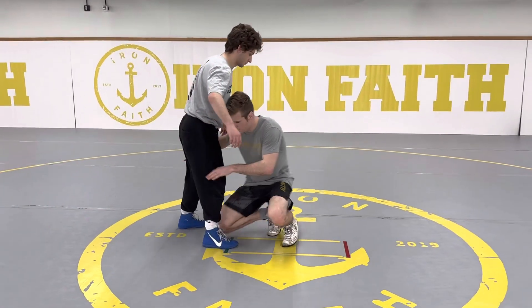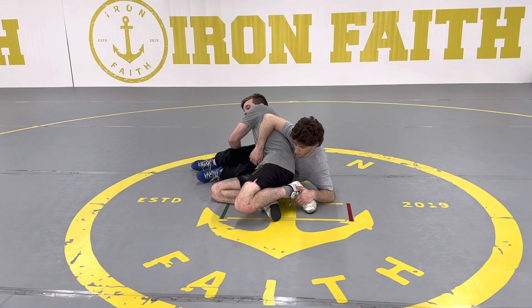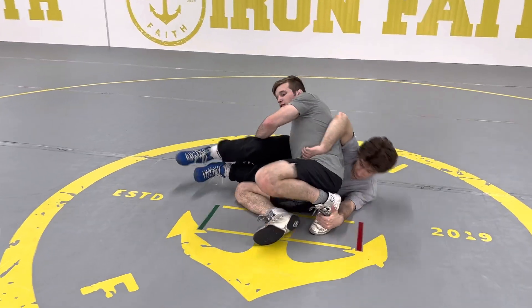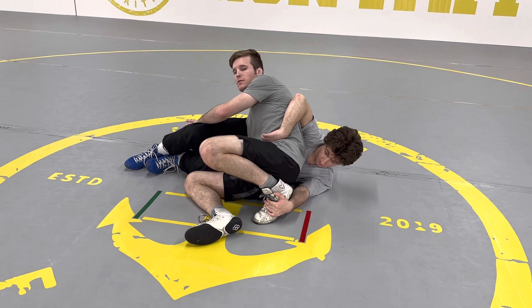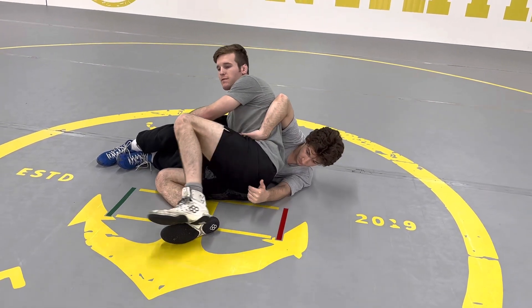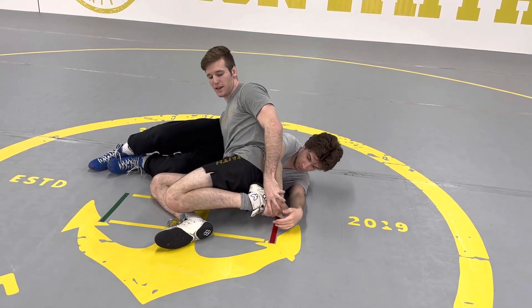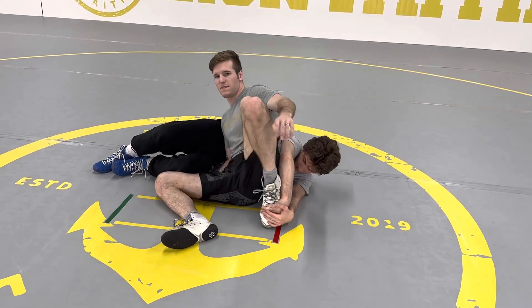So I knocked him to his hip, he ends up getting my ankle, and I'm in this position. The first thing I will try and do is kick my leg out. Don't go right forward — first try your best to get your leg free. If you can turn and kick it free, do that. But if he has your toe down there, even if I turn, it's really hard.